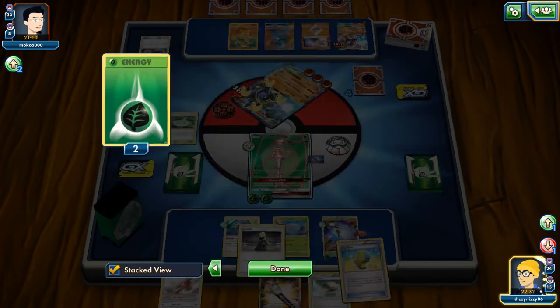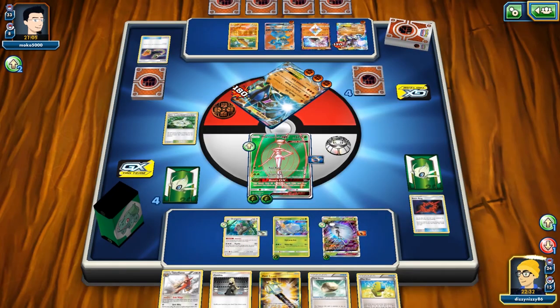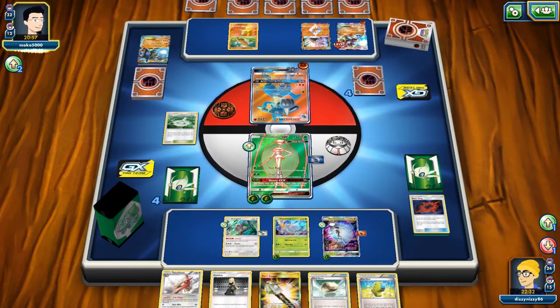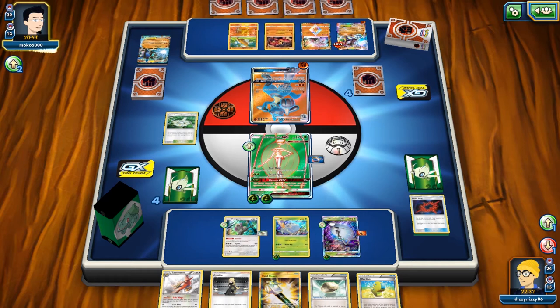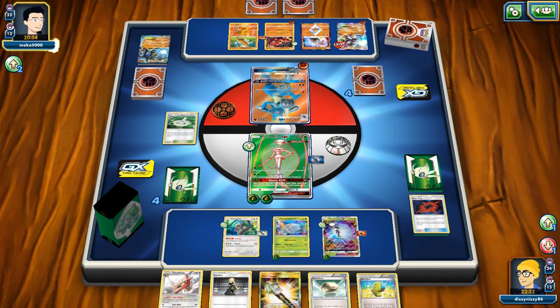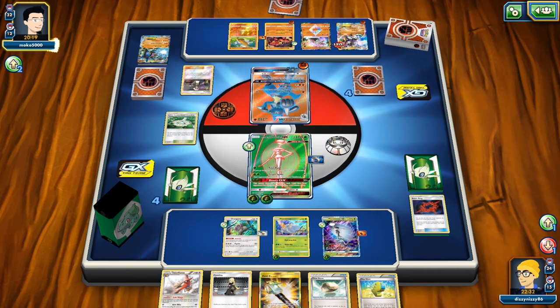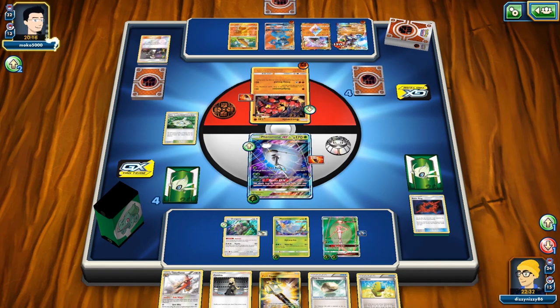They don't have anything threatening on the next turn because it'll take two more energy for the Lucario to be very effective, and I don't see them wanting to throw up the Zygarde. All we really need is a Guzma and we'll be in a great spot to get rid of the Zygarde. This is a little concerning though — they bring up Baby Buzzwole and attach a Fighting Fury Belt, so they're going to be swinging for around 120-150 with all the damage modifiers.